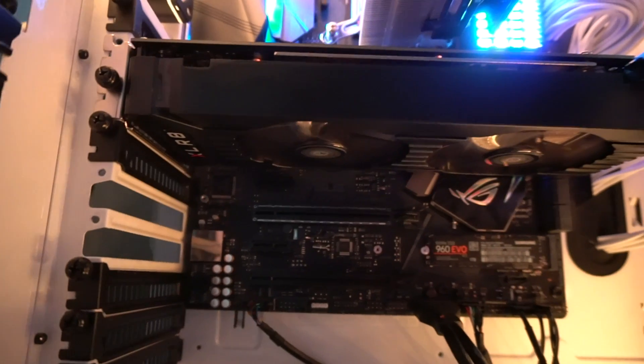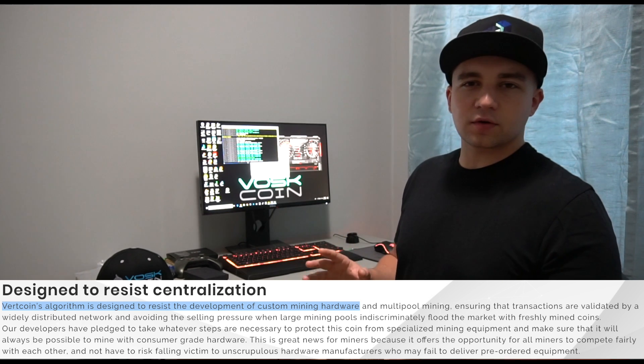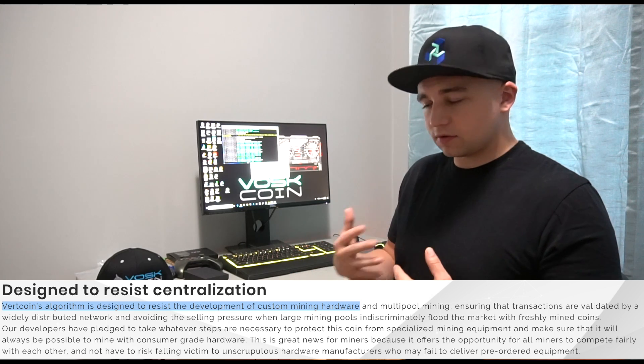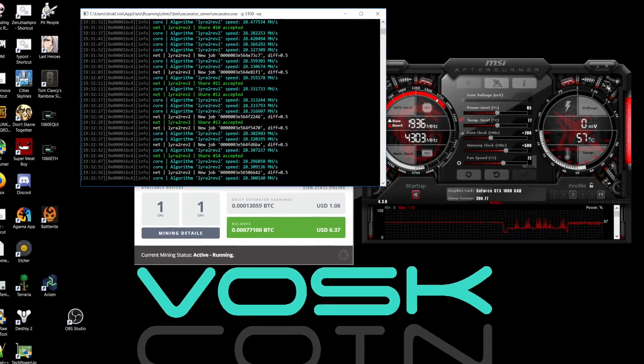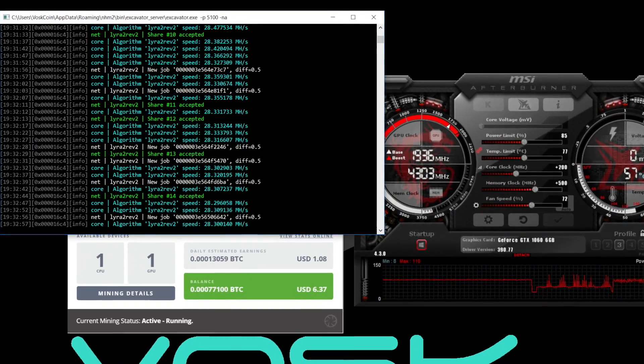Next we've got Lyra, which houses a lot of cool coins we haven't covered much on the channel. My favorite based on their mission statement is Vertcoin, which is entirely built around ASIC resistance. If you're a GPU miner and you don't support ASIC-resistant coins, don't be mad when there's nothing left to mine. We average about 28 megahash a second on Lyra with this 1060 6 gigabyte, which per NiceHash was about 88 cents a day.